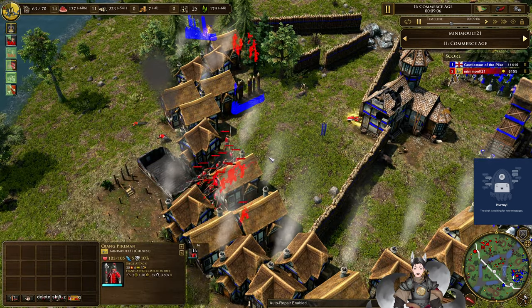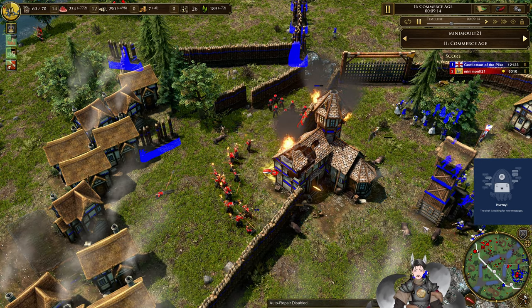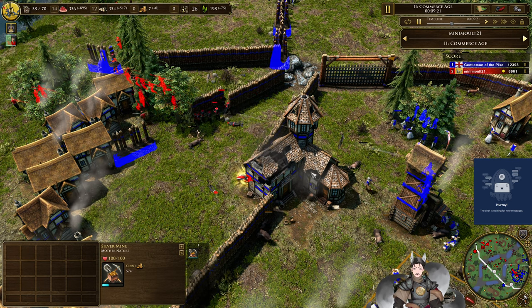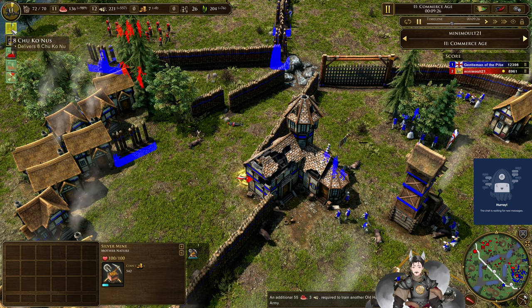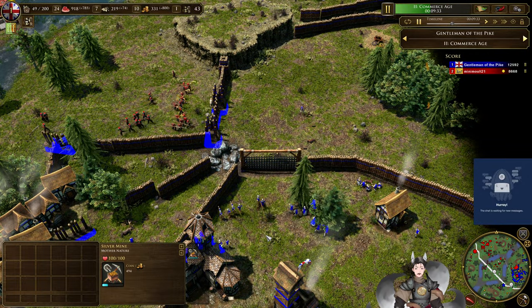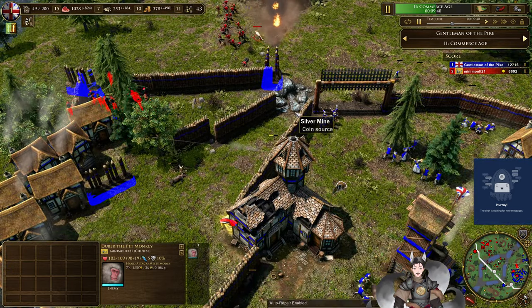Longbowmen are an option going forward. The town center is being repaired back up quite a bit. Now there are Longbowmen in the back line with the tower firing as well, getting some damage there. The force has to fall back from taking too much damage. A shipment of Chu Ko Nu is now being deployed, and in Age 3 the Bishop will give him a free town center. The wall breaks down there — got some monkey business going on for red.